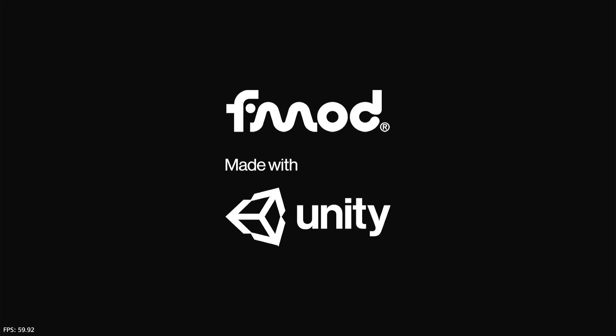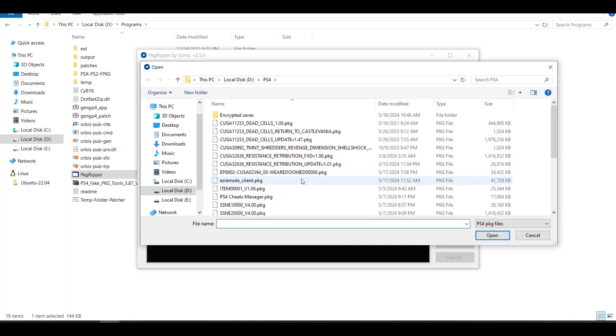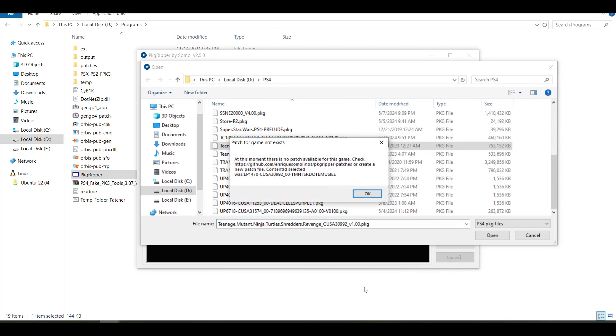Now we're going to do the other method, which shows you how to create your own patches. We're going to click on Browse and select the game TMNT — it's 750 megabytes. You're going to get this message: there are no patches available for this game. We're going to click OK.